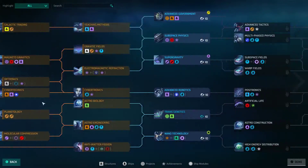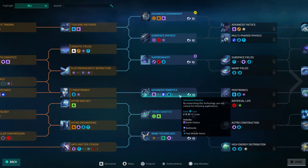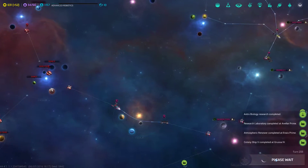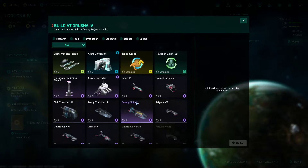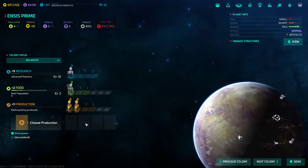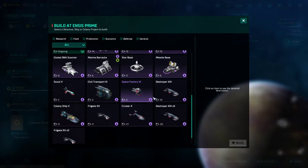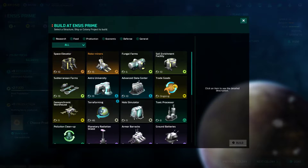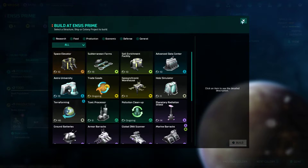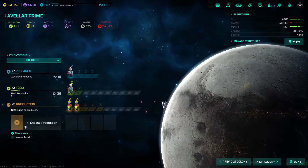Choose research — I could miniaturize my torpedoes, or battle stations. We're gonna go ahead and research battle stations. Over here it looks like we have some additional building to do — a colony ship will just take three turns, that's a yes. Ensys Prime: let's do Robo Miners and some fungal farms as well, because their population is not fleshed out — they're only about four out of seven.